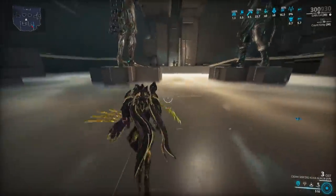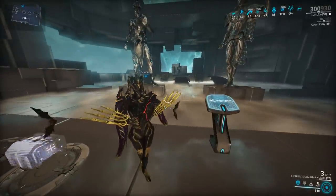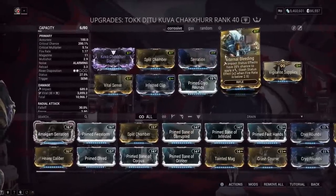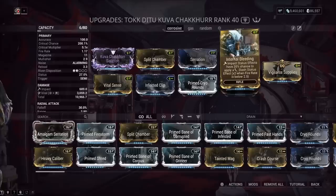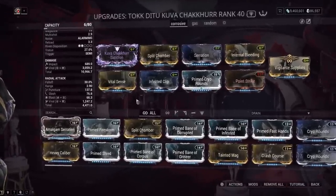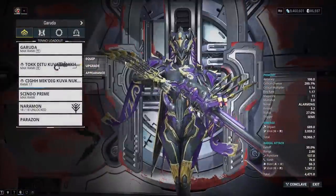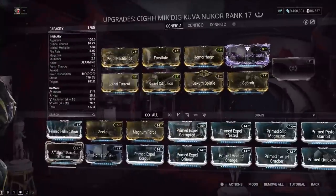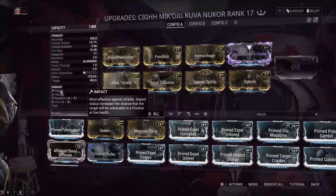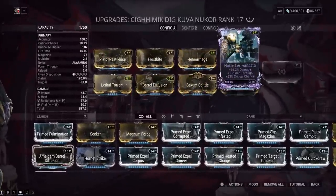Now let's get some gameplay with the Kuva Checker in a Steel Path Disruption. I have a Riven mod on here — if you don't have one, you can put a Bane mod or Prime Firestorm in that slot; Prime Firestorm will make the AOE explosion slightly bigger. We're doing a Steel Path alert, and yes — you can kill a Demolyst with a gun on the Steel Path.